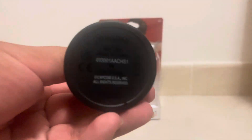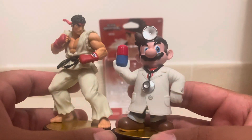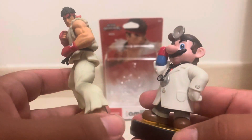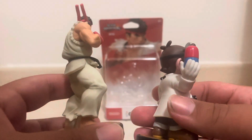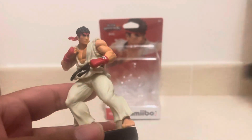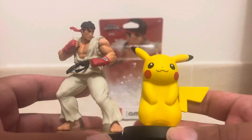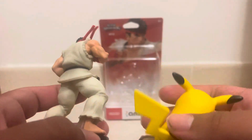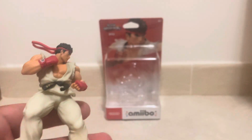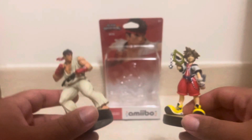To go through some comparisons, I'm going to compare Ryu to Dr. Mario. Ryu is obviously a little bit taller than Dr. Mario. Whether or not Ryu can take pills from Dr. Mario has yet to be seen. And comparing to the last Amiibo I unboxed, we have Pikachu — Pikachu is obviously much smaller. And to compare to the last Amiibo for the Super Smash Bros. line, we have Sora. I think they're almost the same height.